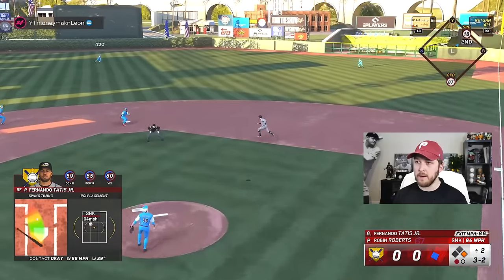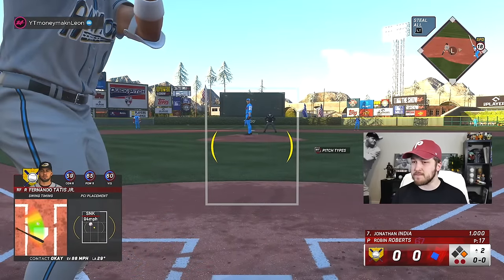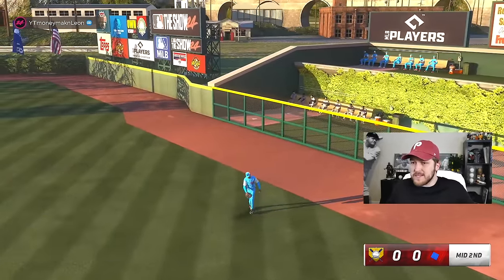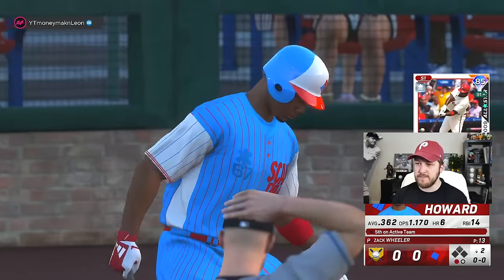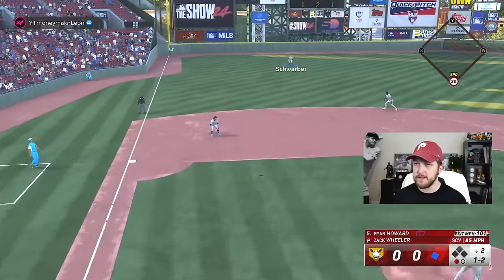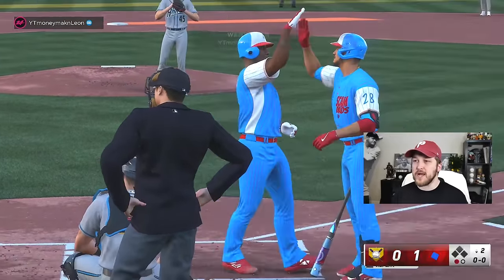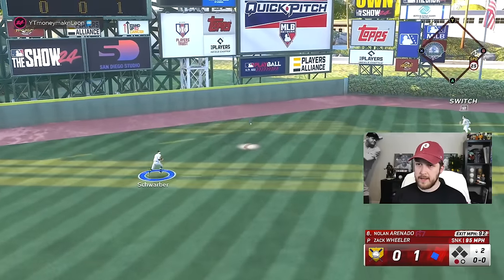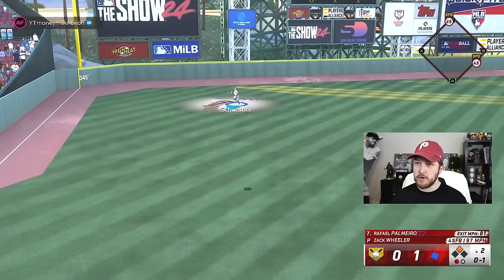I might put Schwarber in motion — 18 speed, gonna get a little lead off, do a hit-and-run. Actually I don't know — he's probably gonna catch that. If that would have hit the gap even with 18 speed I'm scoring. I've driven the ball pretty well and nothing's being rewarded. Jonathan India's defense is terrifying me any time a ball is hit to him. That's a home run — I called it as soon as I threw that pitch. I can't do that against Ryan Howard.